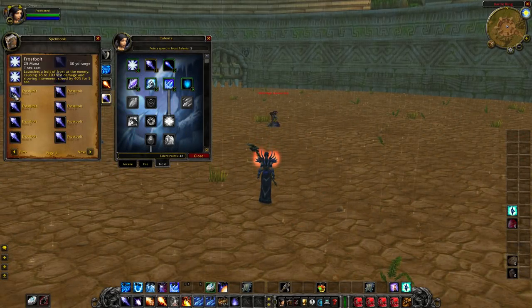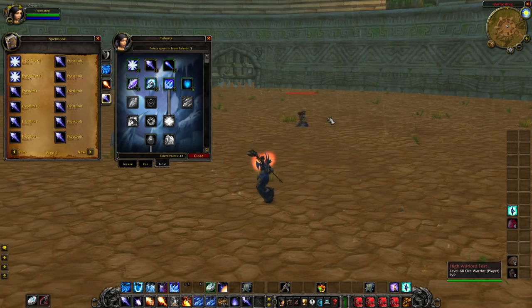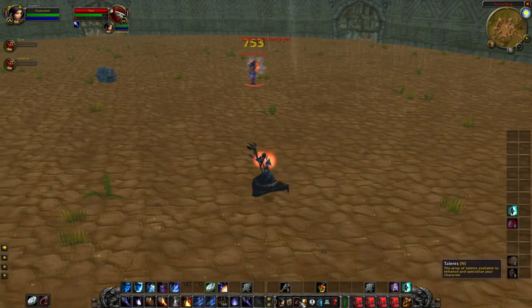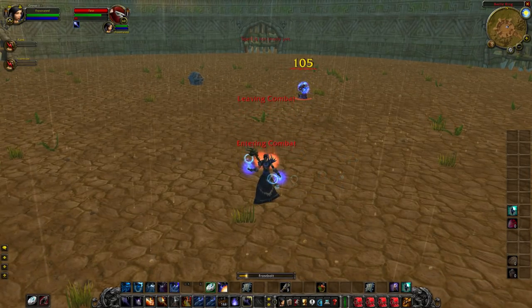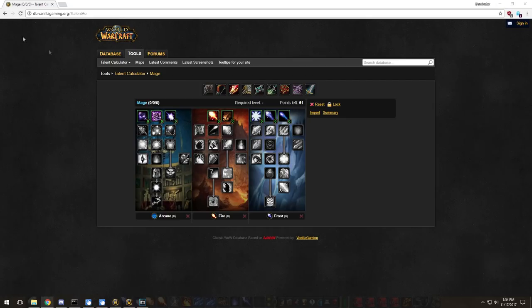One important thing: rank one Frostbolt. A lot of people only use their highest rank, but it's very important — even if you're elemental or fire — to cast rank one Frostbolts if you're specced into frost. The cast time is one second, one global, and it keeps this person constantly slowed by 40%, even more with Permafrost. The more rank one Frostbolts you cast to kite warriors, the better off you'll be.